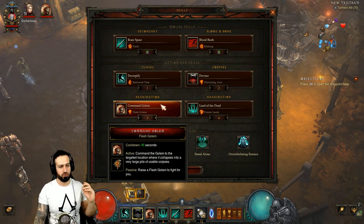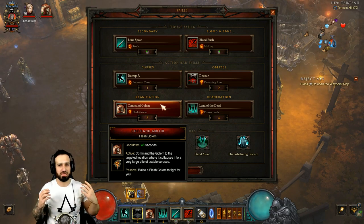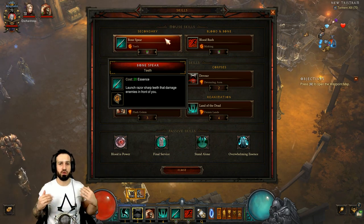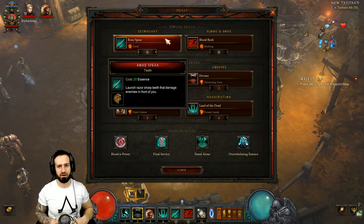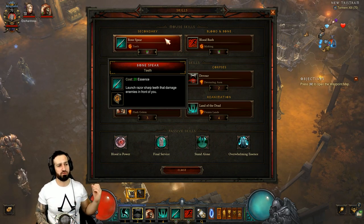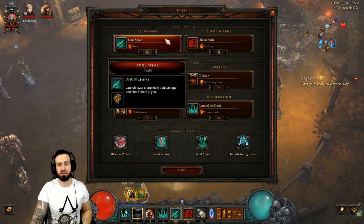Command Golem with Flesh Golem — this is super important. Once we activate it, wherever you have your mouse pointing, wherever the cursor is, the golem will jump to that area and collapse into a large pile of corpses. This is most important to use at the start of the set dungeon. As soon as we collect the corpses, we'll be able to develop our empowered bone spear. We have to use empowered bone spear, and it's going to be super easy with this flesh golem. The start is super important — collapse the golem, get that extra corpse boost, develop the empowered bone spears, then just keep moving through the set dungeon and kill the monsters before the time runs out.